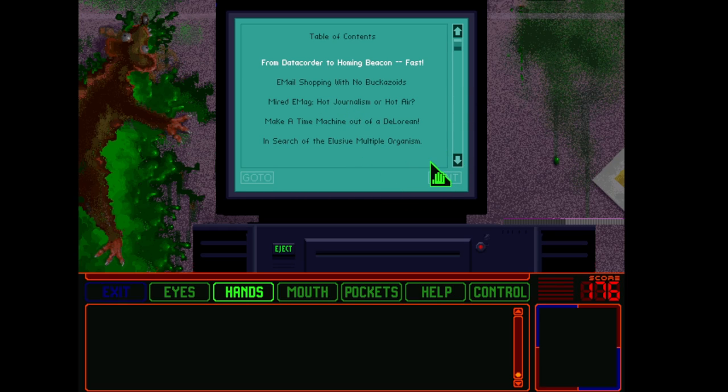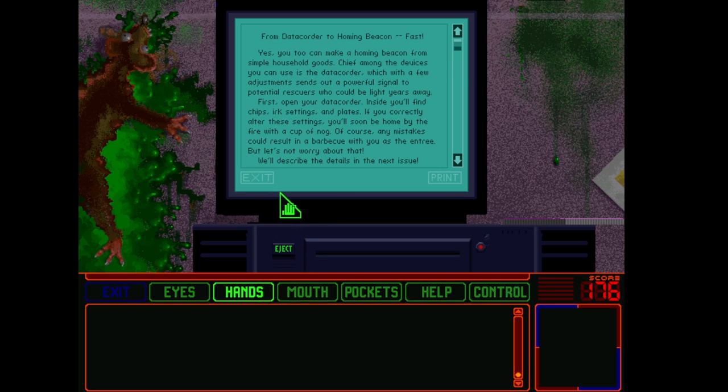Here's another thing that drags on — the amount of text in this thing. From data quarter to homing beacon, fast. Yes, you too can make a homing beacon from simple household goods. Chief among the devices you can use is the data quarter, which, with a few adjustments, sends a powerful signal to potential rescuers who could be light years away. First, open your data quarter. Inside you'll find Chip's IRC settings and plates. If you correctly alter these settings, you'll soon be home by the fire with a cup of knowledge. Of course, any mistakes could result in a barbecue, but let's not worry about that — we'll describe the details in the next issue.